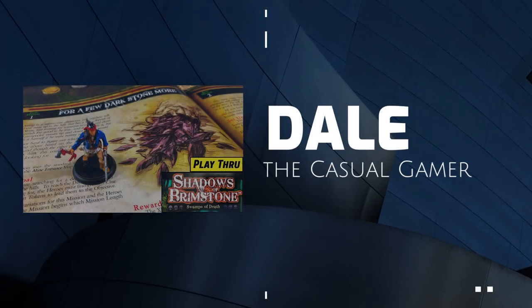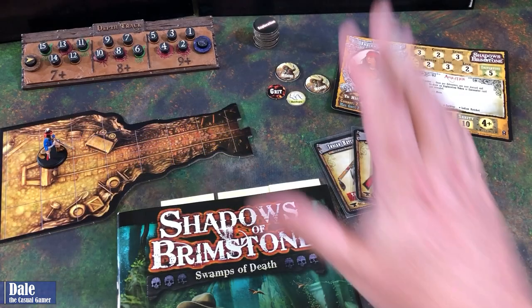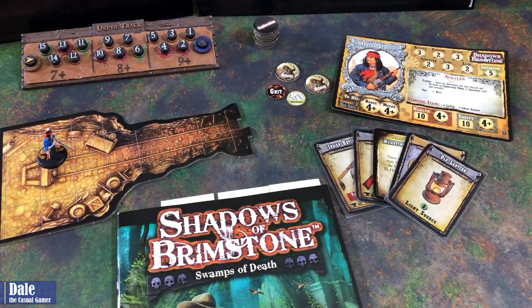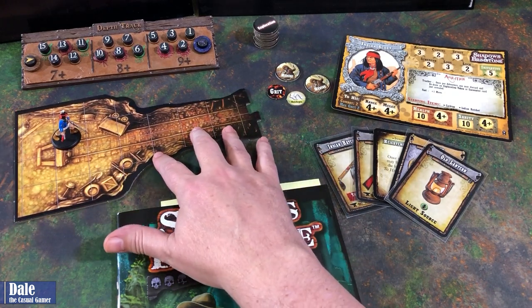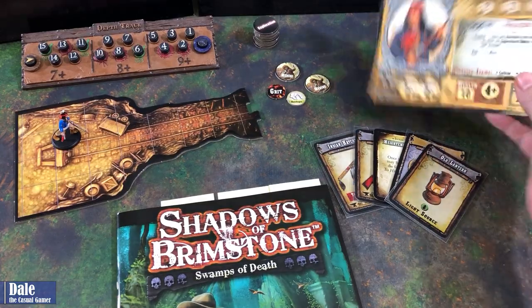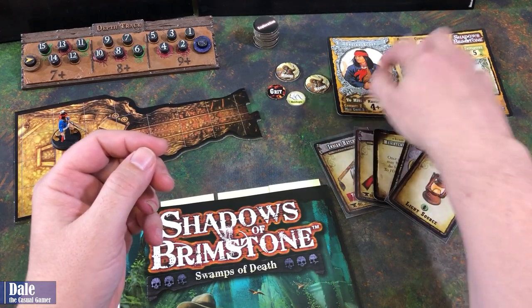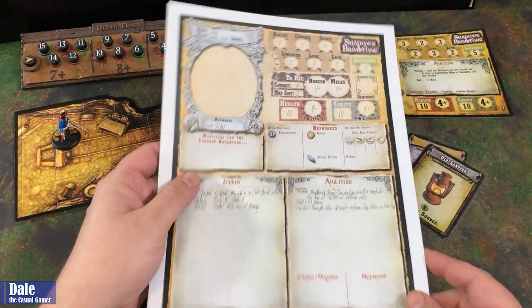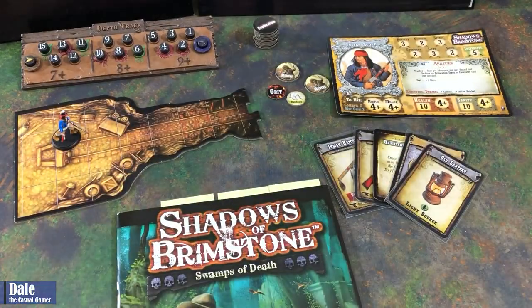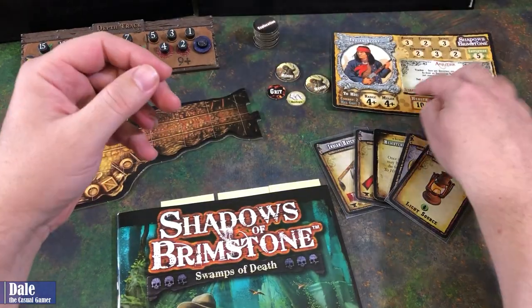Welcome. In this video, we're going to do a solo playthrough of Shadows of Brimstone and the Swamps of Death. I believe I've stated this is my number two favorite game at the moment, and that is based off of playing with multiple players. So I'm going to see how this goes solo. I've chosen the Indian Scout and we've got his stats here. I did a video on character creation — you can download a character sheet and write everything in there. But starting out, everything stayed the same except my spirit has gone up to a four.